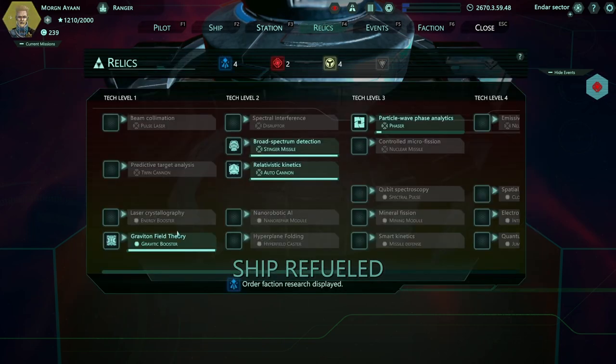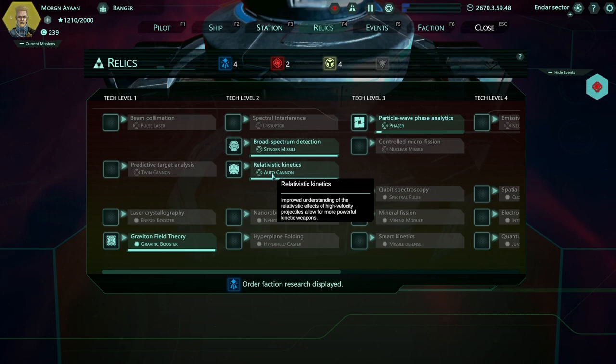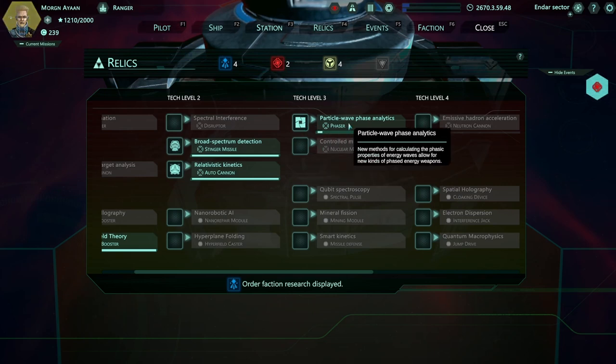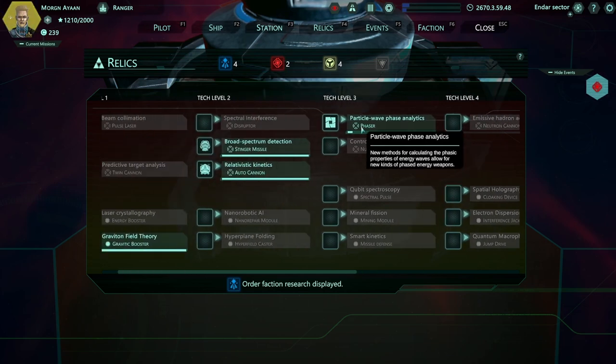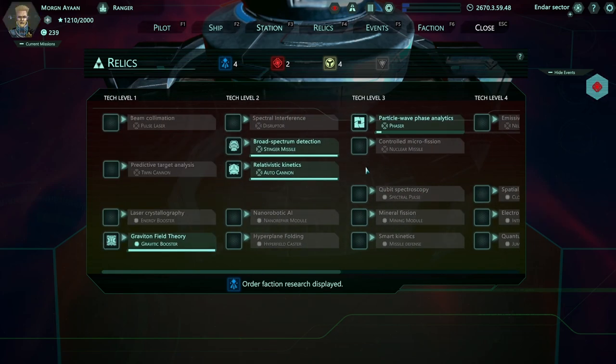Let's have a look at relics. Broad spectrum detection provides us with a stinger missile. Relativistic kinetics autocannon. Particle wave phase analytics - I'm pretty sure this is the one we just handed in and this provides a phaser. That bar indicates they need time to research it, and it will provide us with some technology. There's an interesting kind of metagame where your faction is slowly progressing - almost like a 4X metagame happening while you're playing just a traditional roguelike. Your faction is trying to conquer the galaxy and gain technology via these relics that you're handing in, and their progression affects what kind of stuff you can buy and how you progress. I really dig that.